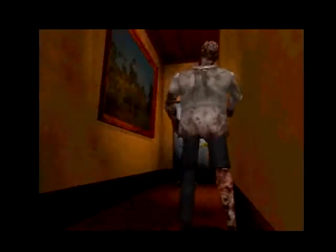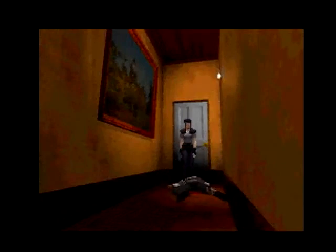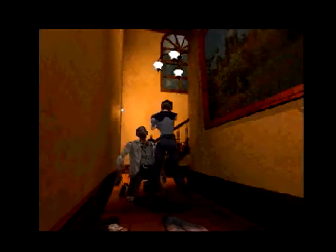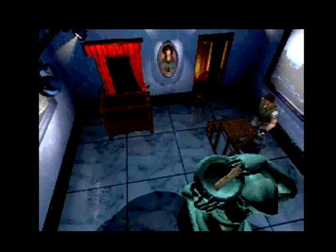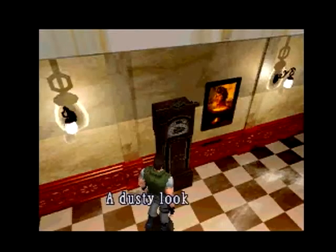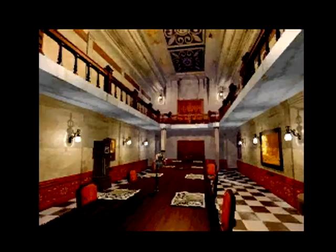One of the differences about Resident Evil DS compared with the original is that it doesn't necessarily look quite as good. The graphics look a little washed out and take some getting used to, and there isn't quite as much detail as you'd ideally want to see. The controls take some getting used to as well — the Resident Evil series is notorious for having characters that control like tanks, where you push up to move forward and turn left and right. It feels a little clunky at first, but this system does work well because it helps keep you oriented even when the camera angles are changing.